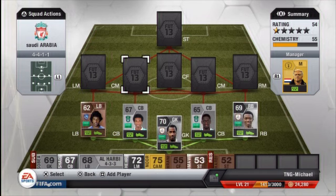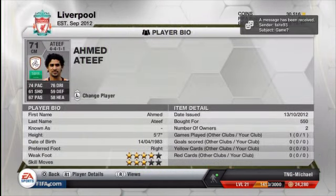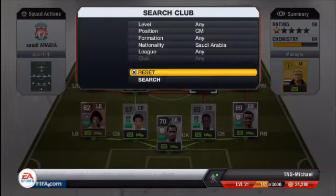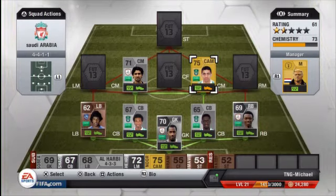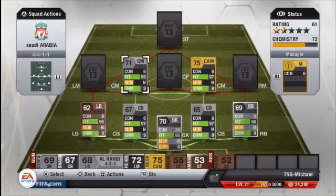The center mid is Atif — not a bad player, same formation. He cost me 550 coins, 74 pace, 76 dribbling — all round quite a decent player. I've only had one game with this whole team so I don't know too much, but I did win 3-1 against a four and a half star team. The attacking mid — I wanted one gold from my first team. Fairly fast at 72 pace for a midfielder, not all that bad, and only cost me 300 coins. 72 pace, 79 dribbling, 76 passing — quite good.